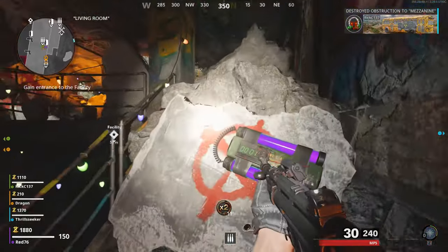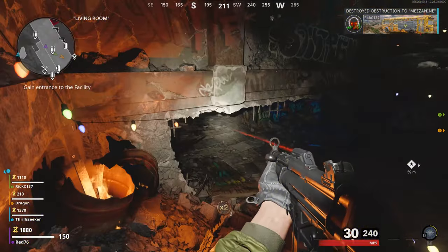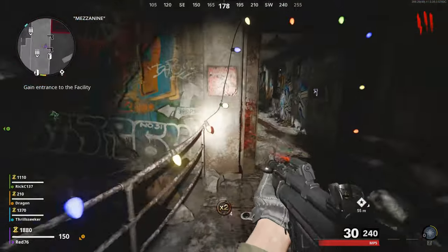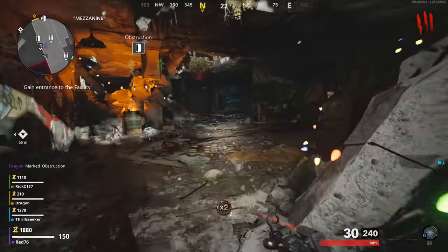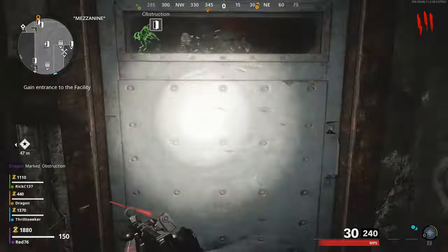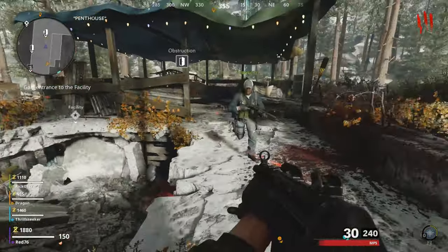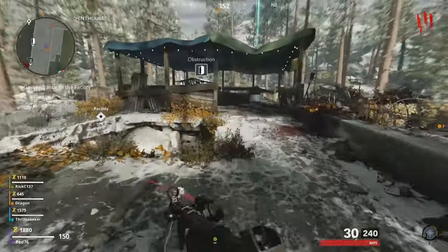This is going to be on the map D-Machina, which is the first Zombies map. Make your way over from the yard — you're going to have to go through the bunker. It doesn't matter which way; you can go from downstairs or you can go through the living room, the mezzanine, the penthouse, and then drop down into the crash site. Make sure that you get to the crash site.